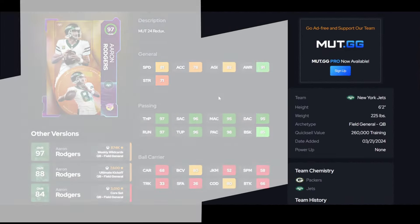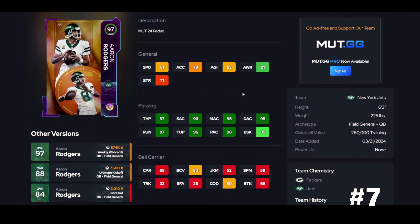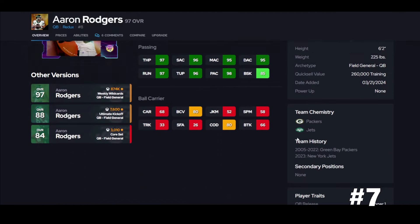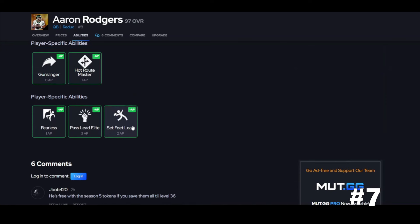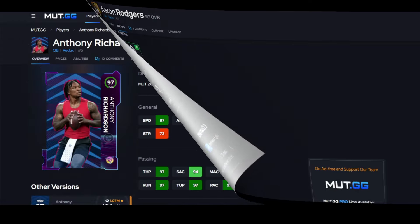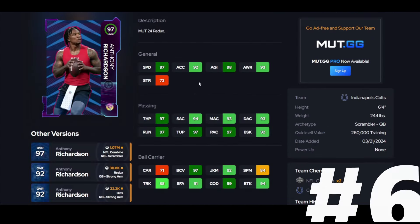What a budget beast — Aaron Rodgers is here, guys, at 900K. Slinger one is fine, it's not the worst, and he does get okay discounts: Separate Lead for two, Hot Route Master for one. Depends on what you're looking for — the best release, the best discount — that's the best overall.